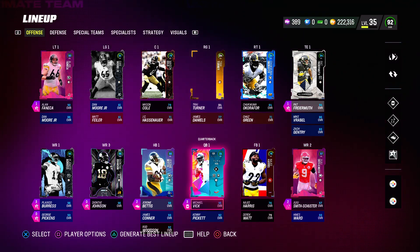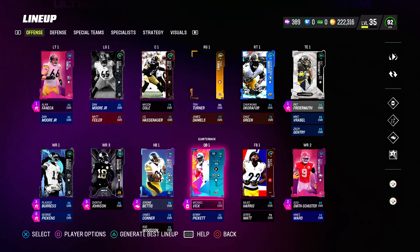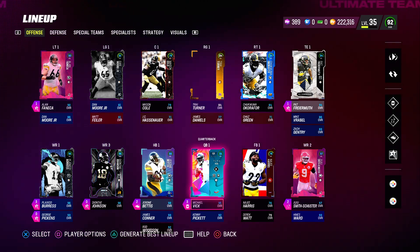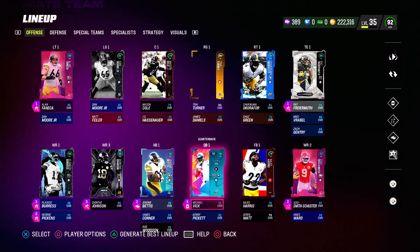I'm going to do a theme team review going over what my theme team has featured on it. At quarterback, Mike Vick with Pass Lead Elite and Gunslinger.